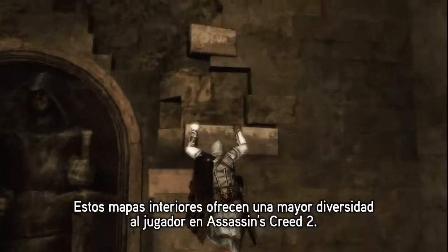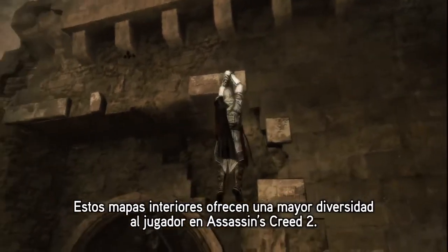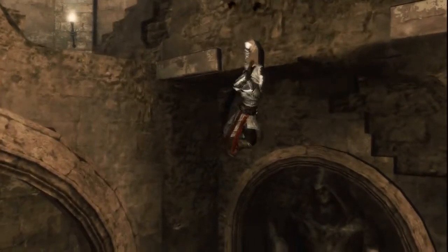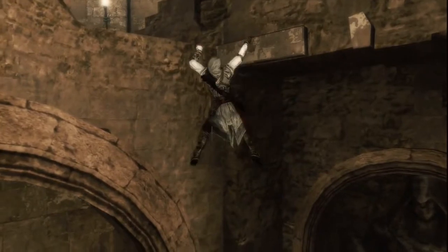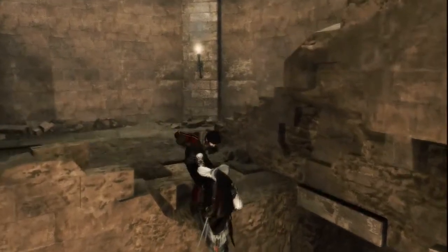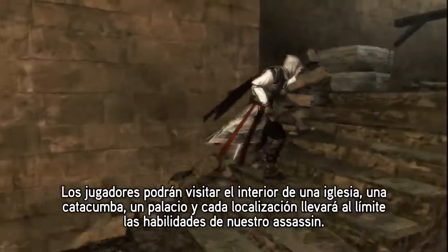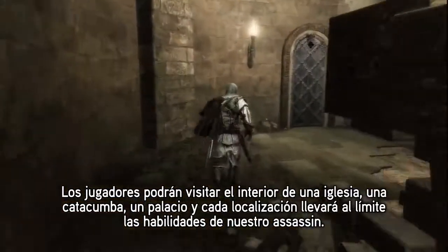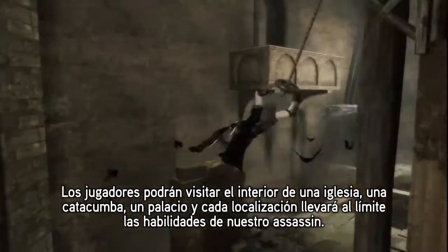These interior maps are another way we give players diversity in Assassin's Creed 2. Players will get to visit the inside of a church, a catacomb, a palace, and each location will really push all the abilities of our Assassin to the limit.